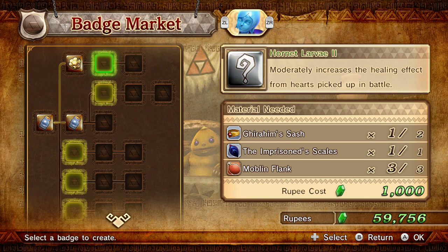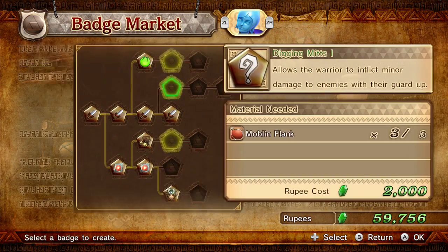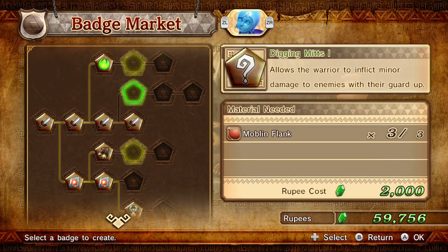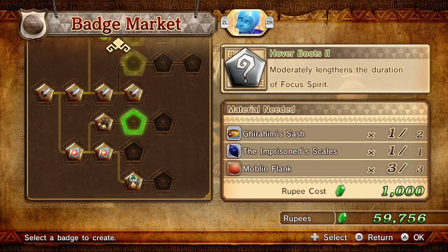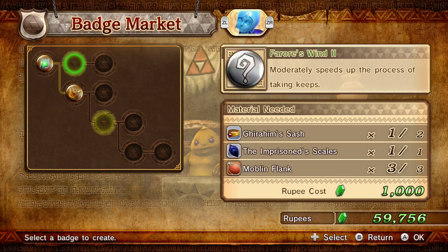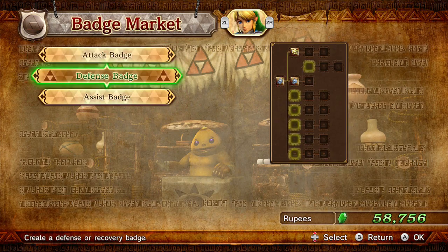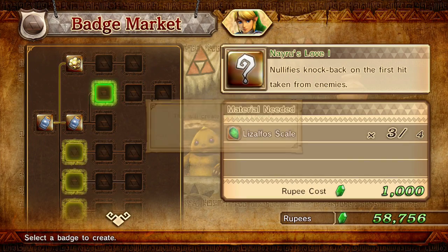Moderately increases the healing effect from hearts - versus knockback, the ability to hit them while their guard's down, or extra weak point gauge on boss. Extra weak point gauge. Wait, what's this one? Moderately speeds up the process of taking keeps - take it. There was nothing else on me other than the arrows. I can get knockback.